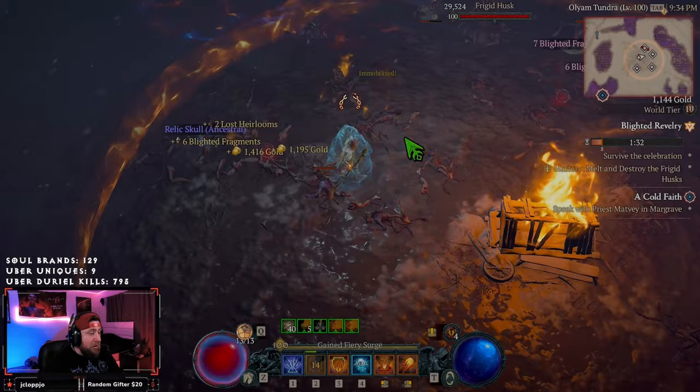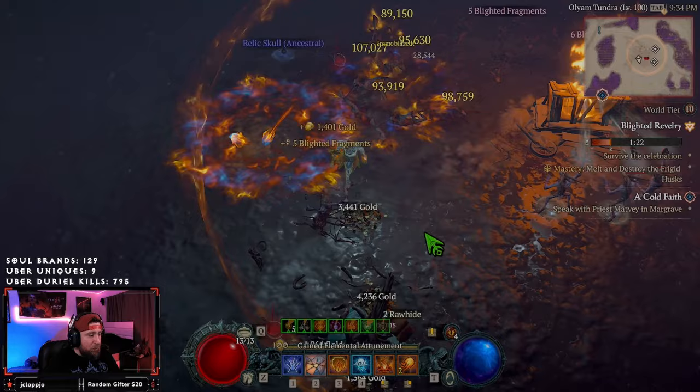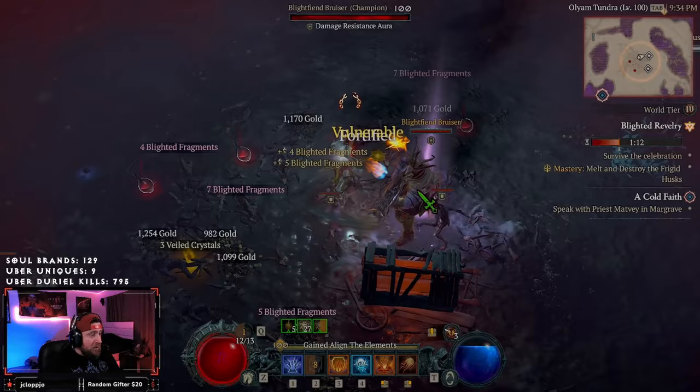We have this entire timer to farm this out, so essentially what we want to do is not destroy every single tusk — we want to leave at least one or two, let them put the fire out, and then we'll be able to just farm these. These things are invulnerable; you cannot destroy them until you relight the fire on the broken wagon.